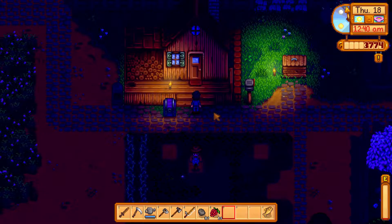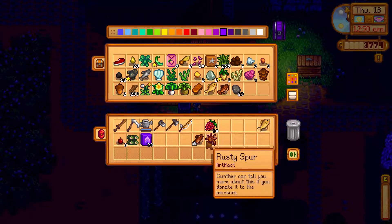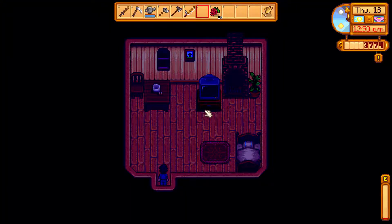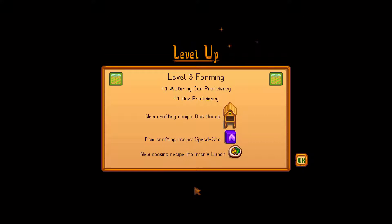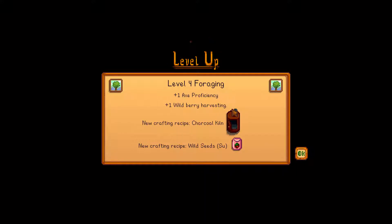I think that's gonna be it for today guys — we're going to go to sleep and see what the day looked like. We should have made a pretty good amount of money, though we sold most of our stuff to Pierre. Nice — we got level three farming! Now we can make a bee house, speed grow, and farmer's lunch. I'm a little intrigued by the bee house — I'm guessing I can make honey which would be really cool. Level four foraging nice — plus one axe, plus one wild berry harvesting, and new crafting recipe: charcoal kiln. We can also make wild seeds.